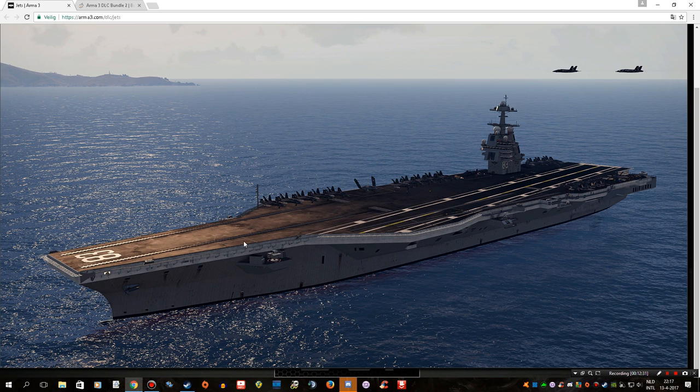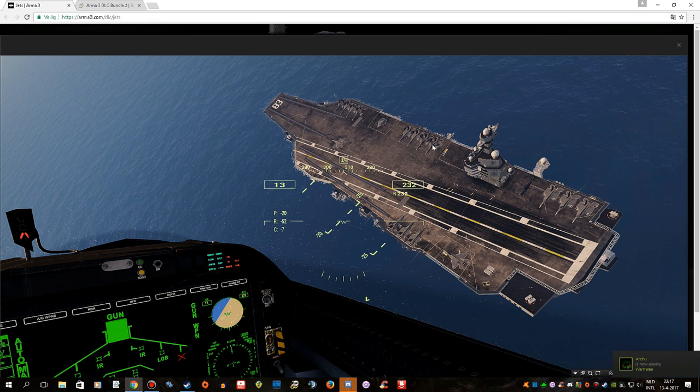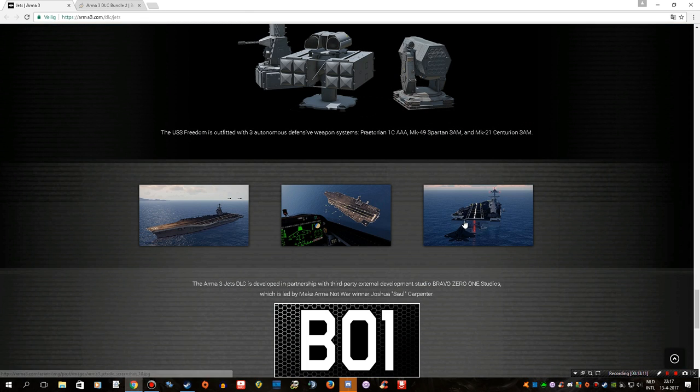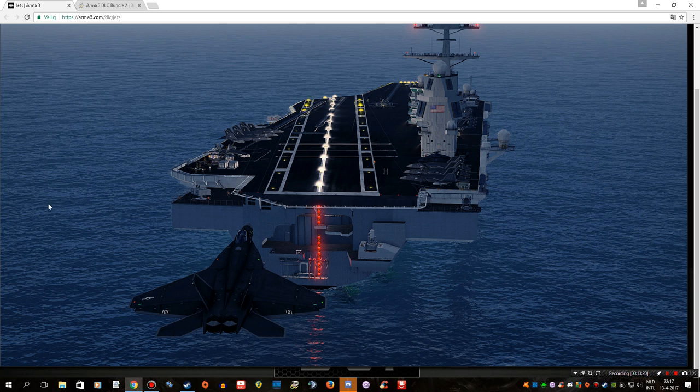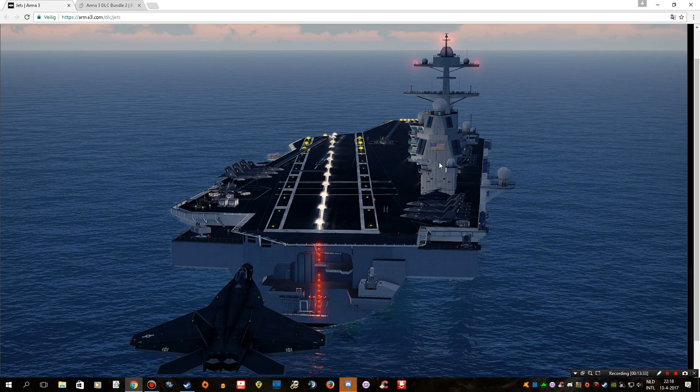I wonder how much of this ship is actually enterable — I did see some animated people, but they were all static animations, so they're not something you'd see in regular gameplay. I'm not entirely sure how walkable or enterable this thing is going to be. Looking at it from the top, it looks pretty cool — you have areas for each aircraft. This is going to be a big challenge to land on. The lighting also looks really nice.